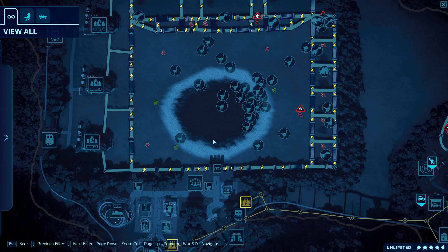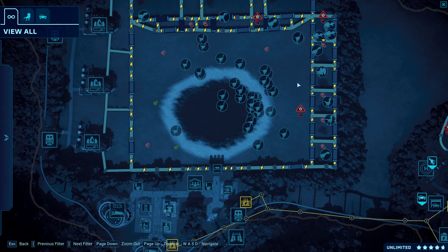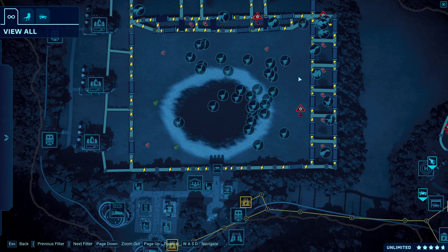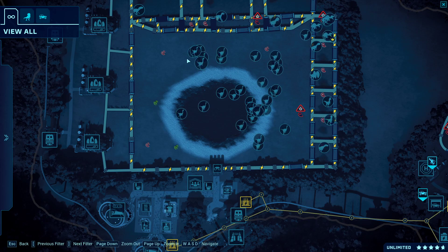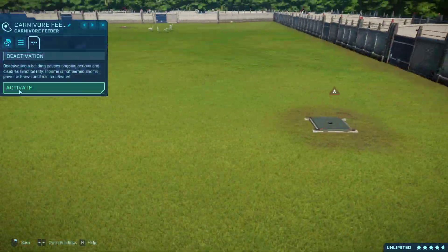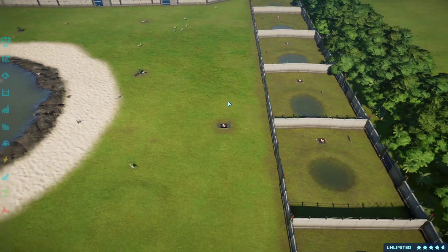If I can, I'll try to show you a good view of the little attack animation that they do. I've got some carnivore feeders active around the arena now. That's to try and help calm the Troodons down because if they don't have food, they will attack so much more frequently. Just having this one in the corner since practically the start has not been enough, so I'm going to go ahead and activate another one as we try once again to get this Troodon round underway.